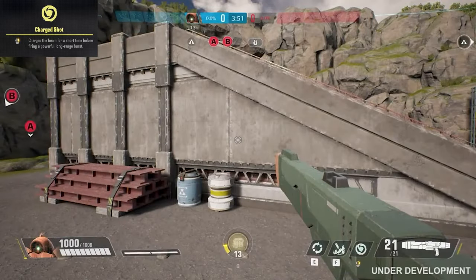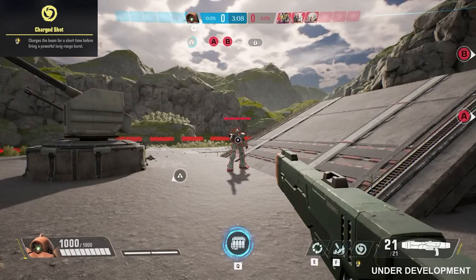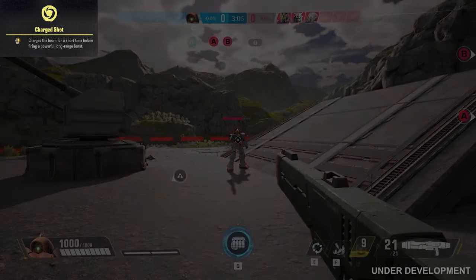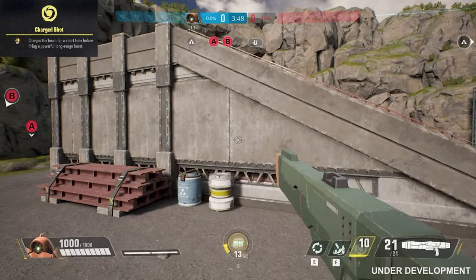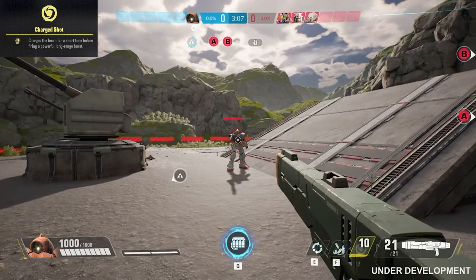Ashimara's secondary fire ability is Charged Shot. Charge for a moment before firing a long range shot. This weapon is a fast projectile that deals up to 500 lingering damage and is on an 8 second cooldown. Beam enemies down at long range, but aim extra carefully as it has travel time.